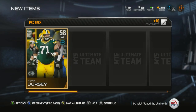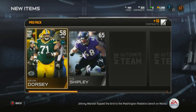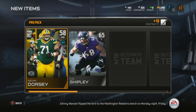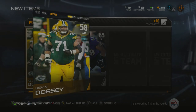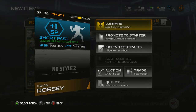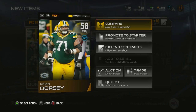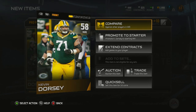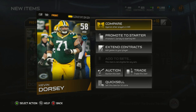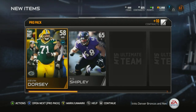Kevin Dorsey — wait, is that a glitch? There's no way a 58 overall — I'm pretty sure that's Josh Sitton. 71 plus one short pass — yeah, I know my Packers, I'm pretty sure that is him. A 58 overall wide receiver — that's very weird.